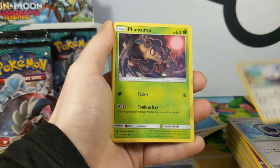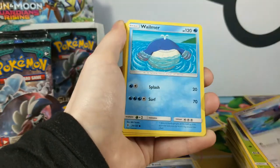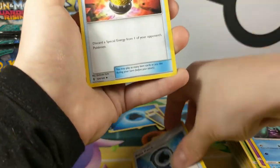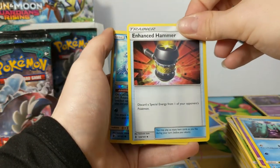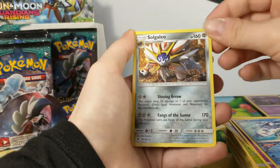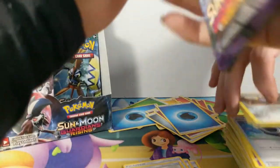Energy is Water. We have Castform, Flamethrower, Talo, Whalmer, Trubbish, Marini, another Aqua Patch — two in one. And a Hammer — discard a special energy from one of your opponent's Pokémon. Awesome. Wishiwashi Reverse. We've got a silver — Non-Holo Rare. Two packs left in the first half, guys.